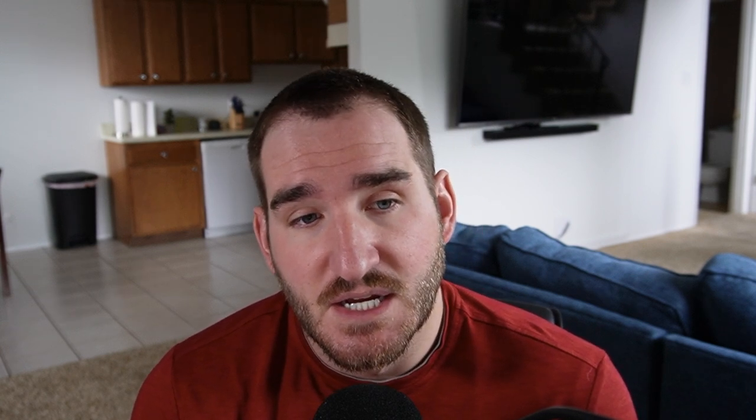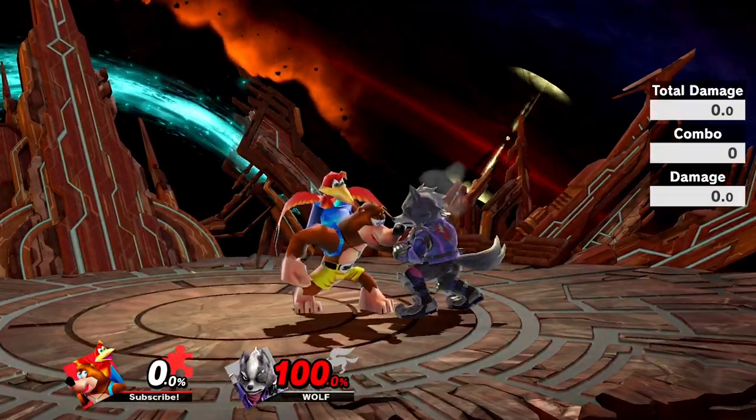Banjo can also use bringshot grab to get a larger grab range and shift Banjo's hurt box. This is good for punishing shield grabs or other laggier options, and also good for bait-and-punishes as well.